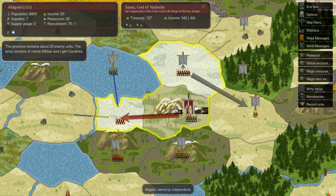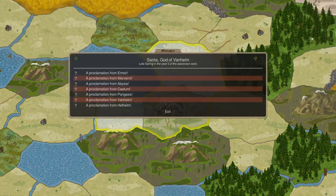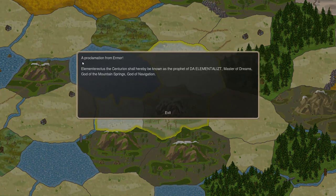Cookies here with turn 2. We've got some prophets declared as part of our EA Vanheim game. We have Elementor Actus, Dumpy, and Otus.